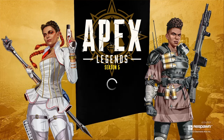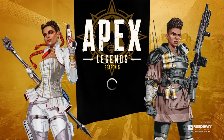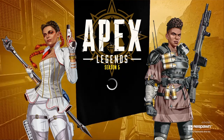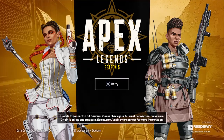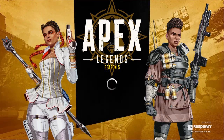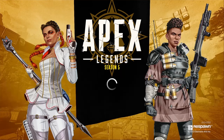First up, we're going to start off with the new legend, Rampart, and some of her tacticals and ultimates. I'm going to explain her tactical and her passive first. Her passive is going to be called the Modded Loader. Rampart has an increased magazine capacity and faster reloads when using LMGs and the minigun.